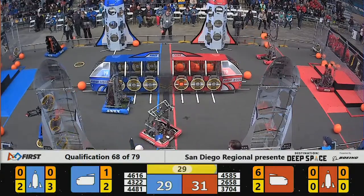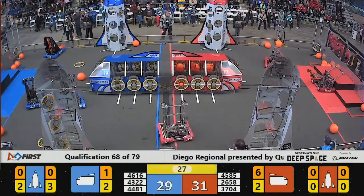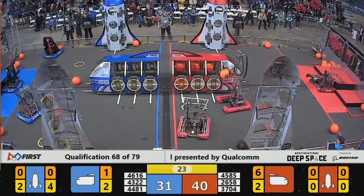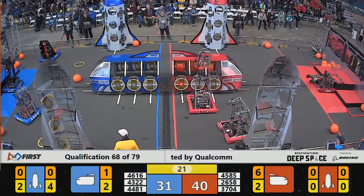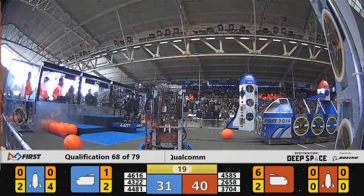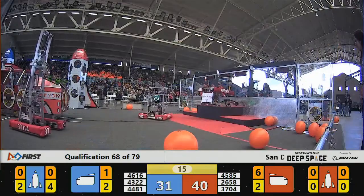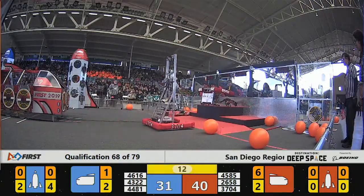Rembrandt's going up high — another two-point shot, that's going to tie things up. Red Alliance has some cargo in their possession. These last 30 seconds are going to be hugely important. 40-31, Red jumps out — must have been from penalties. E-Motion flipping over on Level 3 for the Red Alliance. Rembrandt's up at Level 3 for the Blue Alliance.